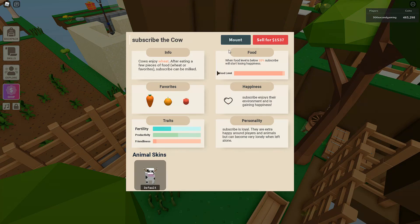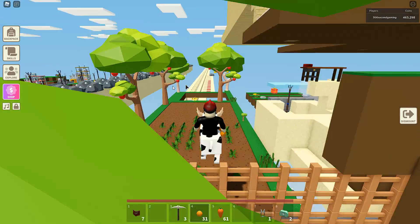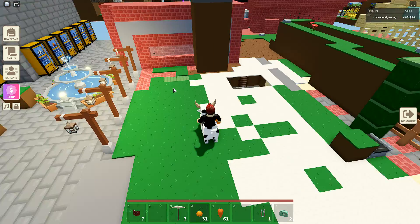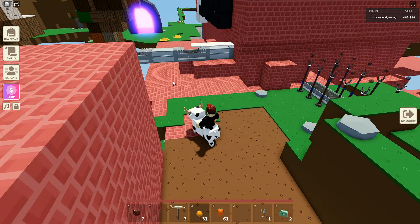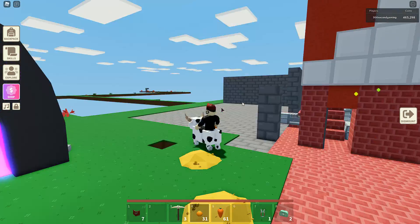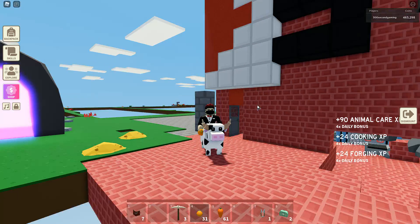This is pretty fun. Oh no, I'm gonna go over the edge — I hope I don't lose my cow. Good, okay, this is not bad. So much for that idea of having a double door system — you can just walk up fences.